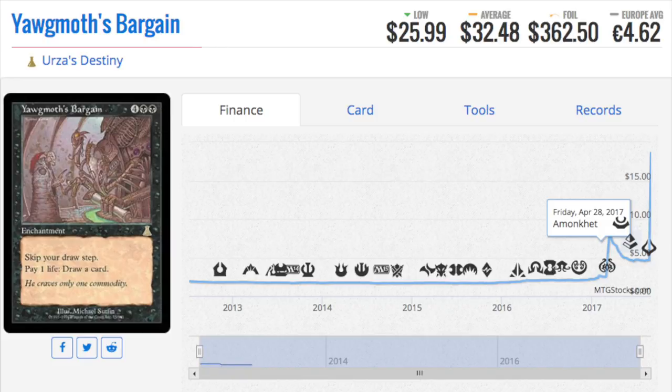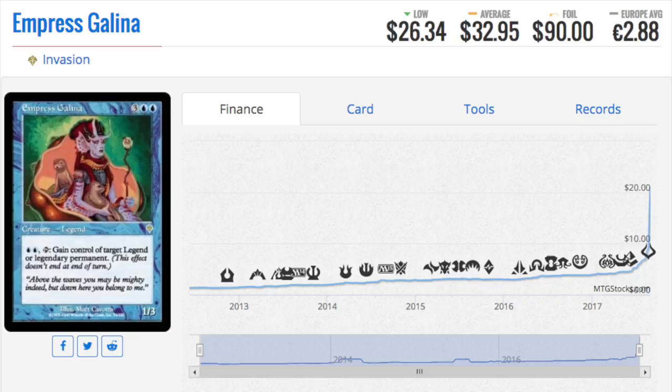If you somehow owned a lot of copies of Bargain, which looked like it was at $5 until recently, you need to dump them — because there are two scenarios. It's either a Bitterblossom scenario — people thought it was OP, spiked it before announcement, it turned out it wasn't good, and it dropped in price. Or it's a Golgari Grave-Troll scenario — it turns out it is semi-good and gets re-banned. So it's a lose-lose either way.